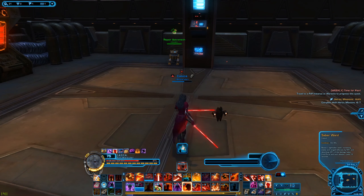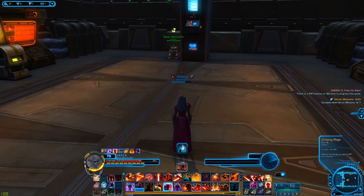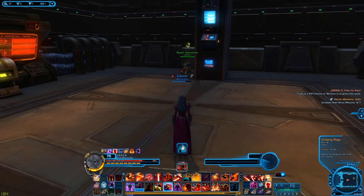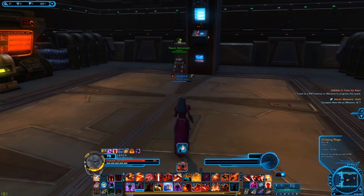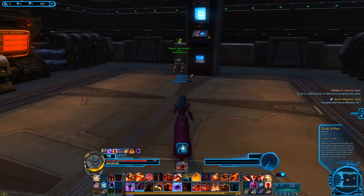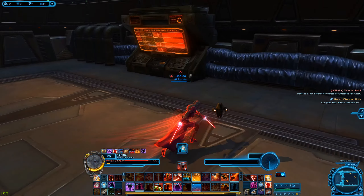Some defensives to consider on this class: Saber Ward is going to reduce the damage you take, working basically the same way as it does on other classes. Undying Rage is going to be one of your primary defensives because it reduces your damage taken by 99% for up to six seconds — that's an 'oh crap, I'm about to take big damage' or 'I'm very very low, I need to buy my healer some time' ability. Cloak of Pain is going to deal some damage back and reduce your damage taken as well — it has a very long duration and I'd basically just use this whenever you enter a fight. You also have a lot of team utility with Predation, which grants everyone around you and yourself a massive mobility bonus.